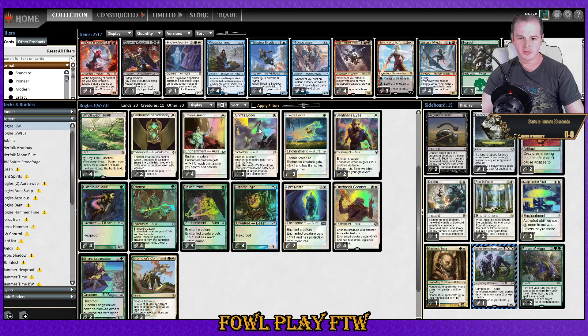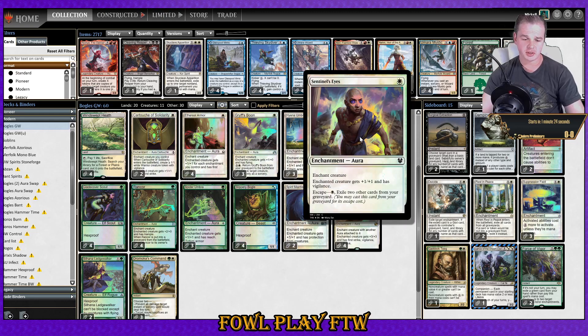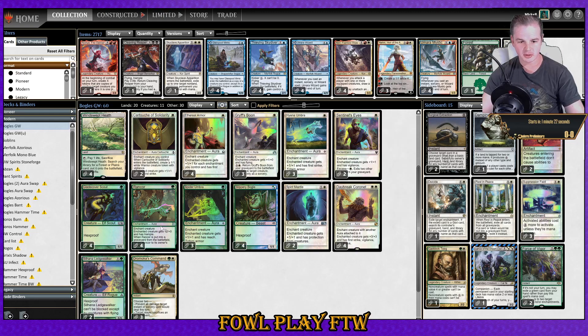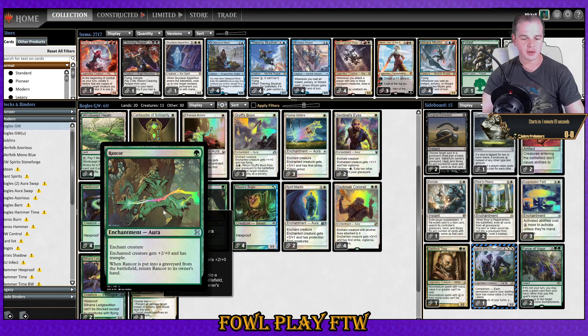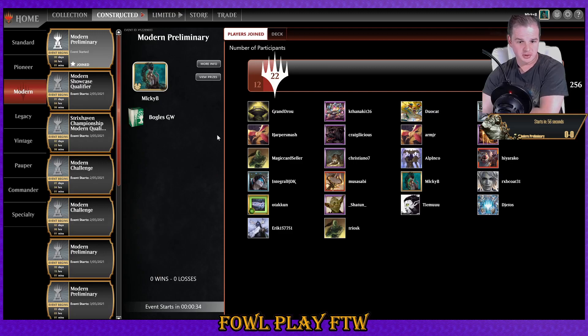The usual Ethereal Armor as a four-of, Gryffstound at three, Hyena Umbra at three, two Sentinel's Eyes — important for the Prowess matchup — Rancor at four, Spider Umbra at three, Spirit Mantle at two, and Daybreak Coronet at four. That gives us six slots of totem armor, six ways to block flying, five evasion options, and six vigilance effects.